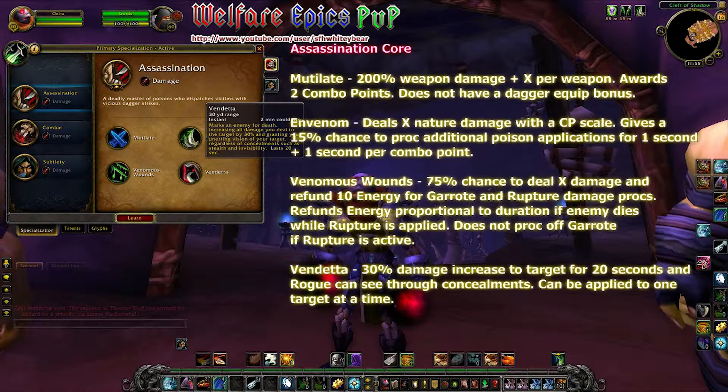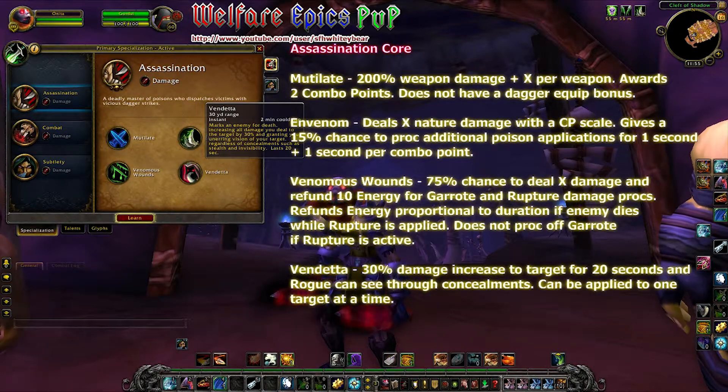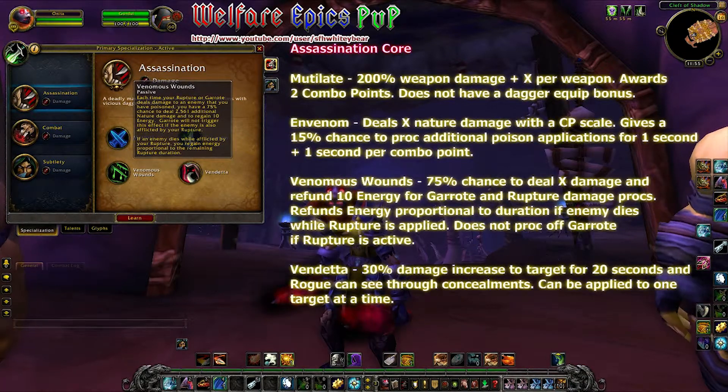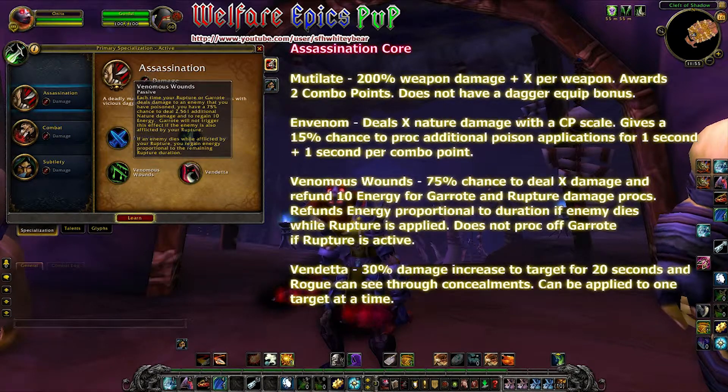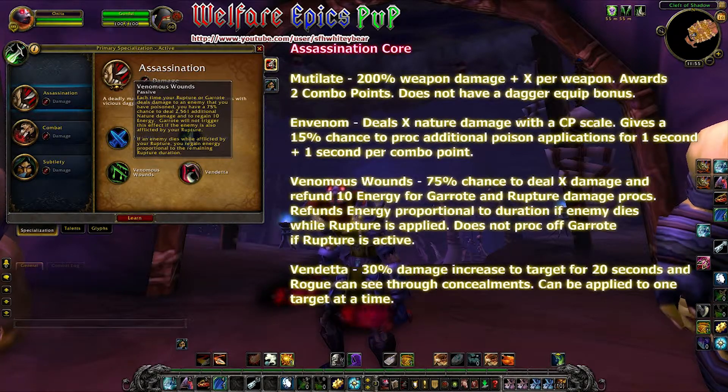Venom deals instant damage proportional to your combo points and gives a 15% chance to cause an additional poisoning for one second, plus one second per combo point. Vendetta now deals 30% damage over 20 seconds and allows you to see enemies that are camouflaged or in stealth. Venomous Wounds: your Rupture or Garrote — every time they deal damage, you have a 75% chance to deal X amount of damage and restore 10 energy. If your opponent dies with a Rupture on them, you receive an energy refund proportional to the time remaining on the Rupture duration.